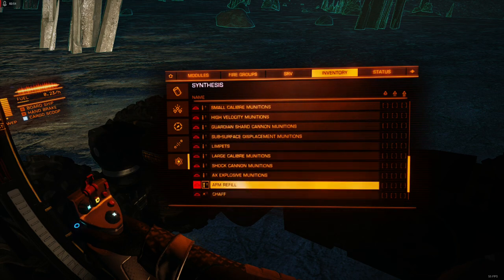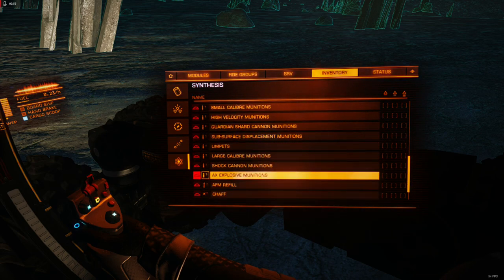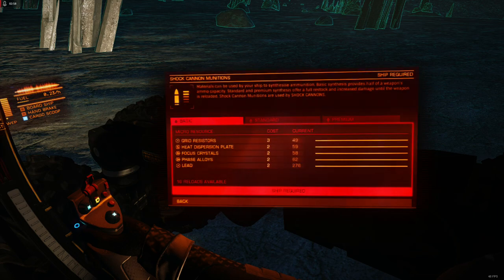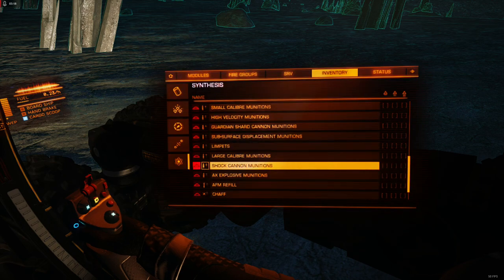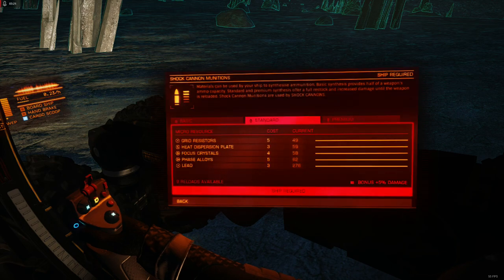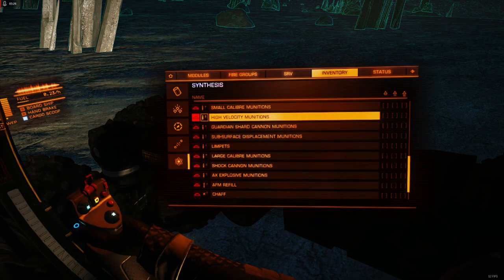Some of these blueprints can get really burdensome. If you've seen my shock cannon video — the shock cannon blueprint is almost exclusively manufactured materials. The problem with that is the only place you can get manufactured materials is ship-to-ship combat, or a couple of specific surface sites on planets, places like Dav's Hope. This is a very expensive blueprint too. So in addition to being short on ammo, shock cannons are really intensive on synthesis in order to make them work.